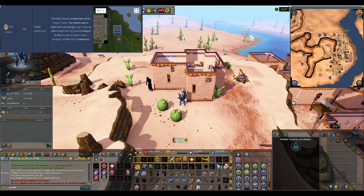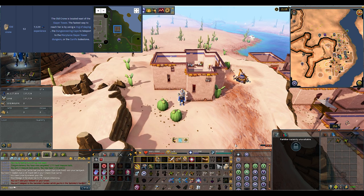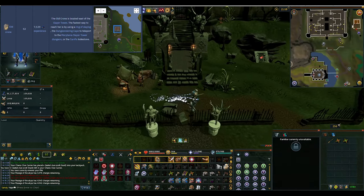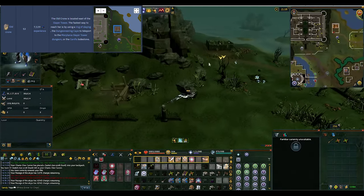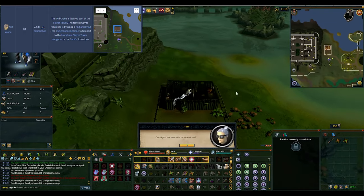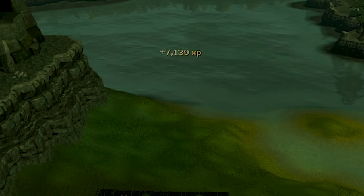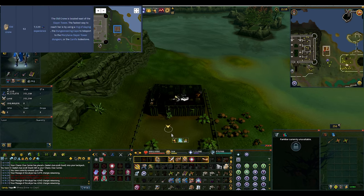The next location we're going to go to is the Old Crone, and she's right next to the Slayer Tower, so you can get there however you like. She is right over here in this top right corner. We'll use our broomstick on her. Boom, fat magic XP. That is the third one.